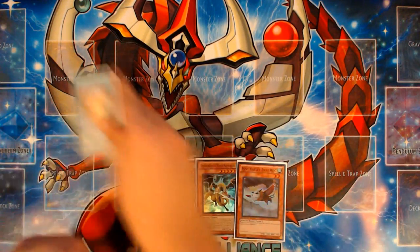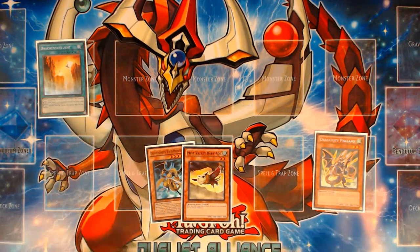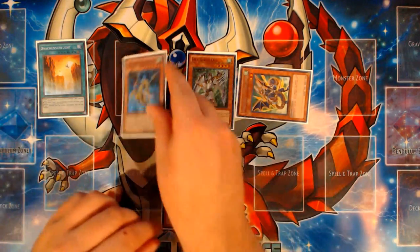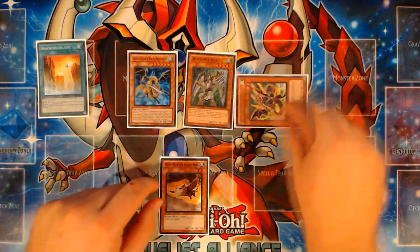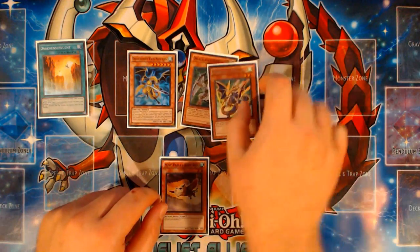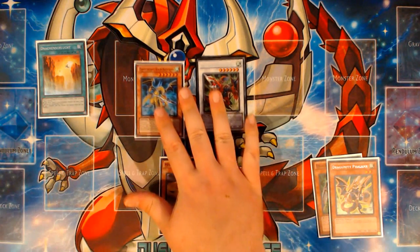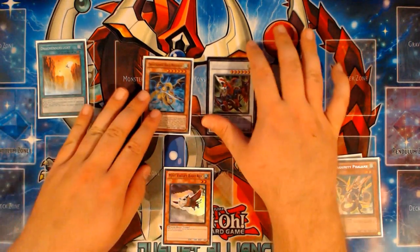You start off by activating Dragon Ravine and discarding Phalanx to the Graveyard to search for your Ducks. All of these combos should start the same way. Since we have Mistleton, you send it for Phalanx and summon Phalanx back. Regardless of which route you go — whether you have Instant Fusion, Garuda, or Mistleton — you want to have either a Vajrayana plus Gayderg or a Mistleton plus Gayderg: two level sixes on the field.